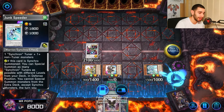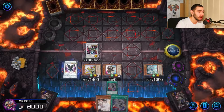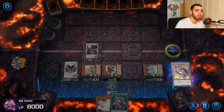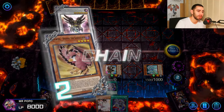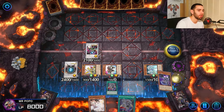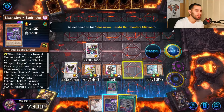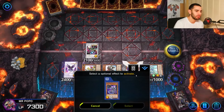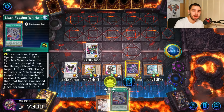Next we want to go into Nothing using Junk Synchron, switching back to Black Wings. Trigger Shaman from the graveyard to get back Zoodri. Thanks to Nothing, we get an additional normal summon, plus we're going to burn our opponent for 800. With this normal summon, we can activate Zoodri's effect to get Black Feather Weapon again.